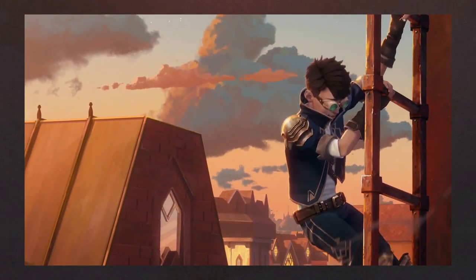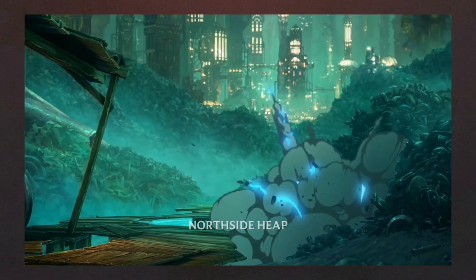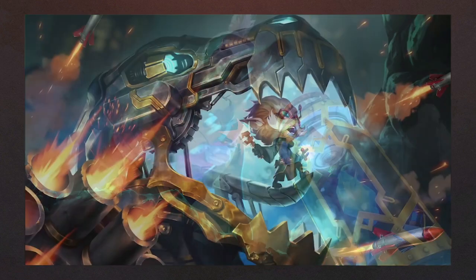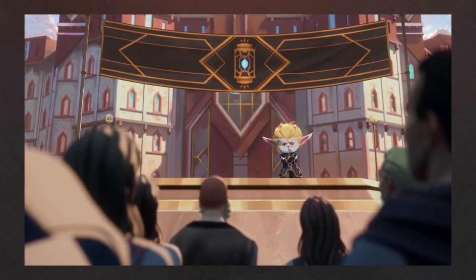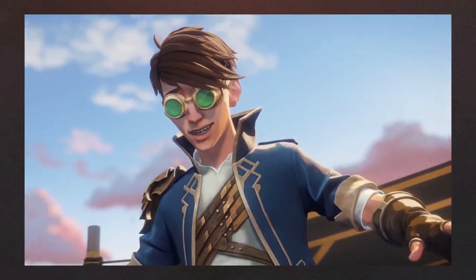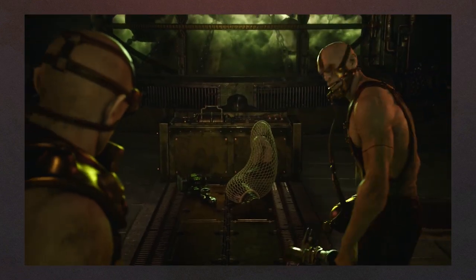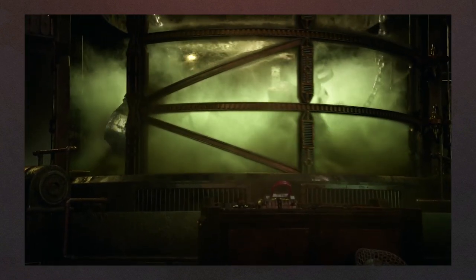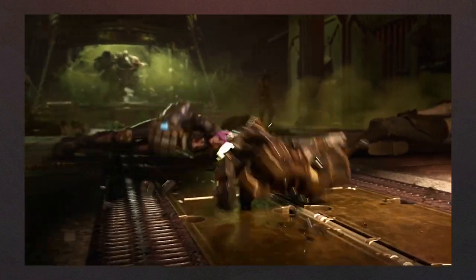Piltover and Zaun are two cities that are stacked in the same area, with Zaun located below Piltover. They both have a similar focus on magic and technology, even though the means on how they acquire it and use it are completely opposite, so it makes sense to have them be together as a single region in Legends of Runeterra. Piltover is the city of progress, where the arts and innovation thrive, combining magic and technology together. Below it, Zaun could be compared to an industrial site of Piltover, where pollution and poverty strike. However, this doesn't mean Zaun isn't as great as Piltover, as it has volatile technology and means that are deemed too dangerous for the prestigious city above it.